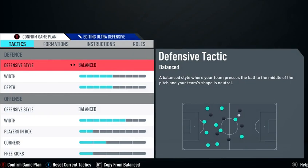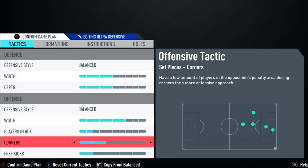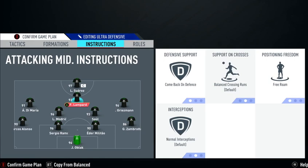Now if we go to ultra defensive — this is when he's winning, probably around the 70th or 75th minute. He plays with a defensive style, balanced width on five, depth on five, balanced offensive style. Width is seven, players in box on two, corners two, free kicks two. The formation changes to a 4-2-3-1 with left mid and right mid. For the striker: come back on defense, attacking runs falls nine. For the CAM: come back on defense and free roam.